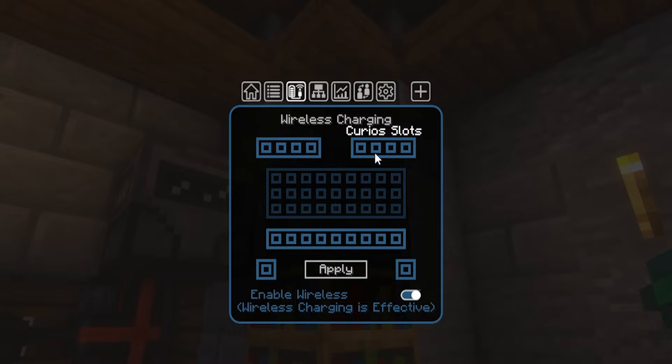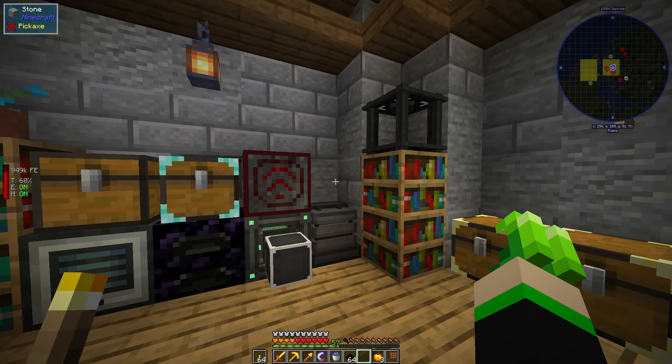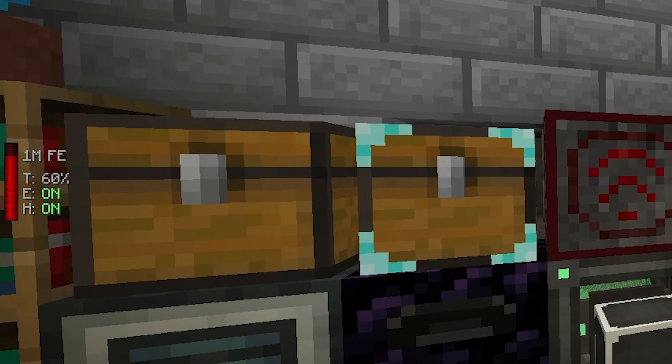This works across dimensions as well. Currently, the main inventory does not work. To enable wireless charging for everything else, just select each set of squares that you would like for wireless charging, and at the bottom, enable the Wireless Charging toggle and then hit Apply. This is very useful for things like wirelessly charging your jetpack while you are flying.